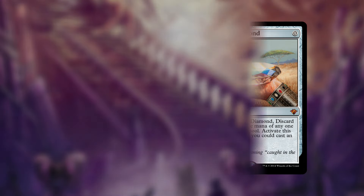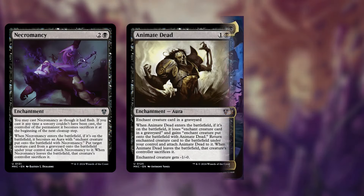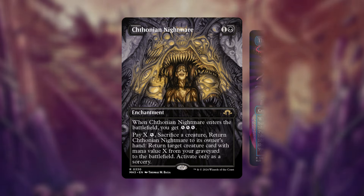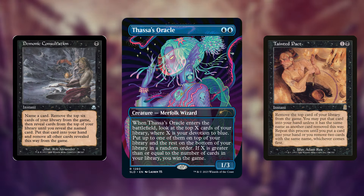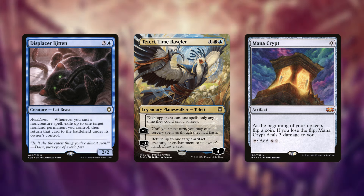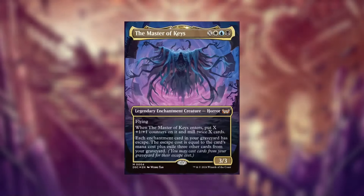Once you establish infinite mana, how do you win? Because our commander has that Underworld Breach effect for enchantments, you can utilize Animate Dead, Necromancy, and Dance of the Dead to win with Thassa's Oracle. You could also use the new Chthonian Nightmare to sacrifice your commander and reanimate Thassa's Oracle from the graveyard. In Dimir colors you can use Tainted Pact or Demonic Consultation with Thassa's Oracle. With Azorius colors you can use Spellseeker and Teferi, Time Raveler to draw your whole deck.